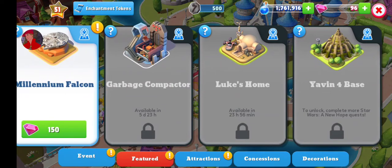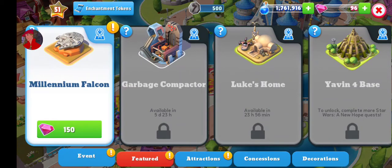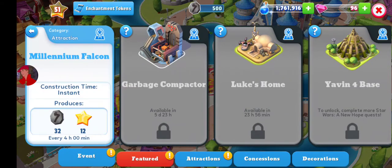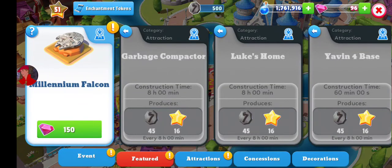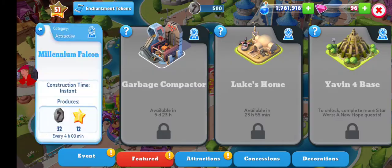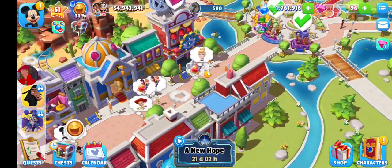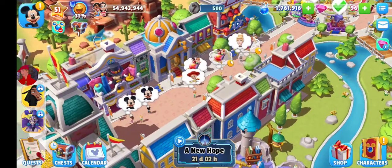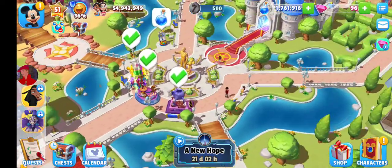If you haven't seen the social spoilers on Instagram or Facebook, I can tell you: first they will be unlocking attractions, then premium attractions, then premium characters. The pretty float is already unlocked as I mentioned, and we have a quest with Mickey.